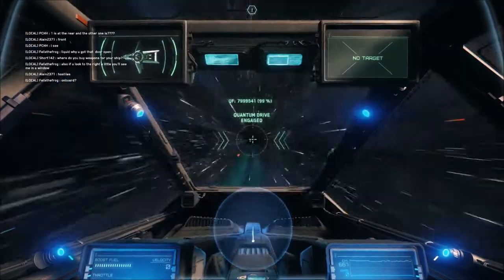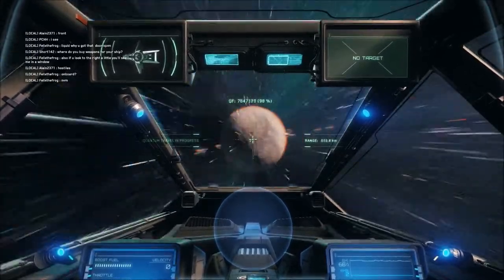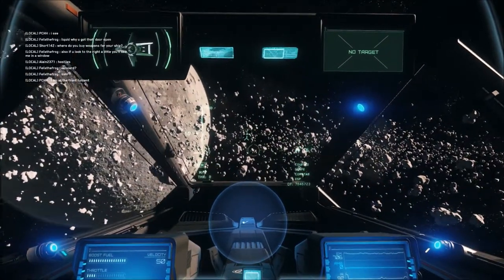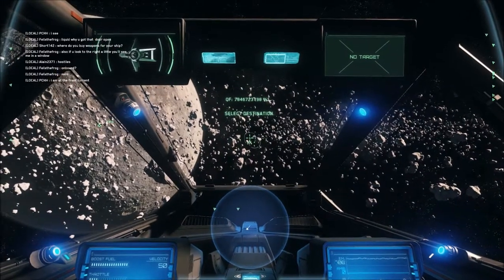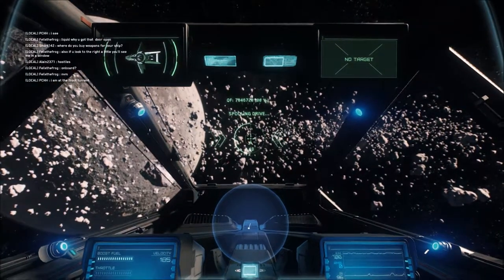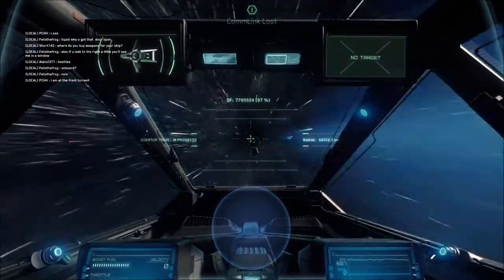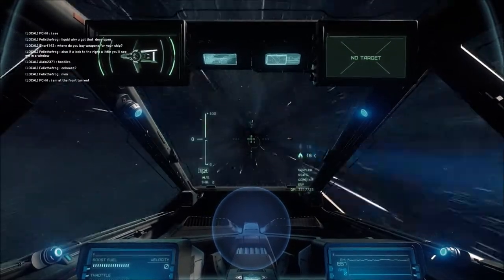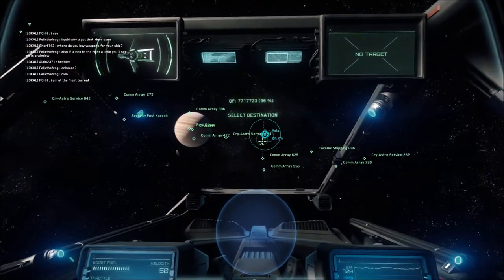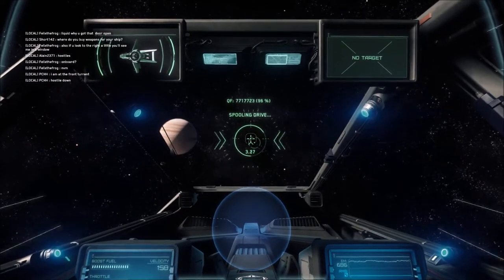You want to target Yela and then hit F to spool your quantum drive up and quantum jump to it. When you get there, you're going to have to go a little bit offset and kind of jump to nothing — jump a bit to the right of it and then hit F. When you hit F, as soon as you go in hit F again and it'll take you out. It takes a second to spool down and drop you out, but you'll drop out, hit B again, target Yela, and go right on into it.